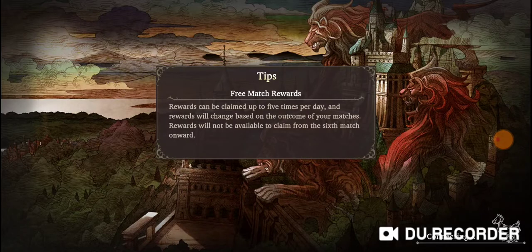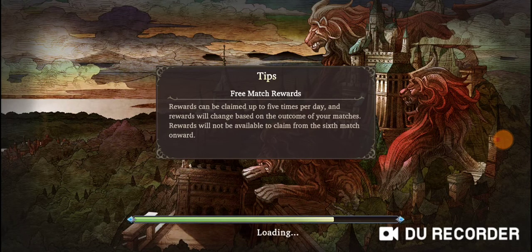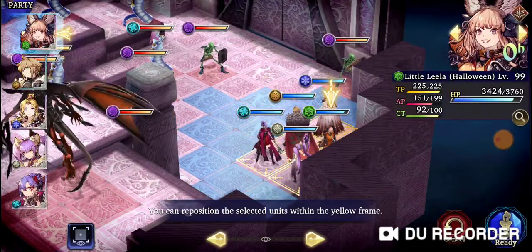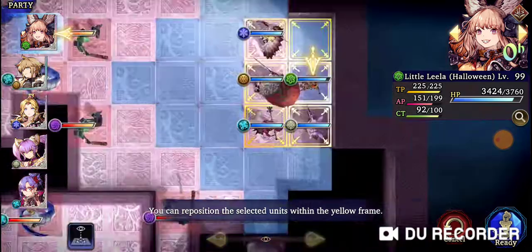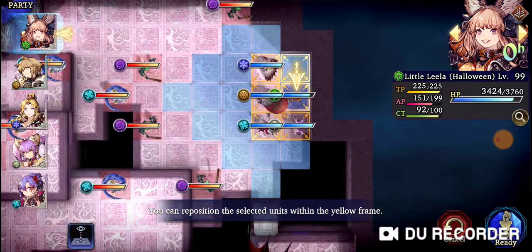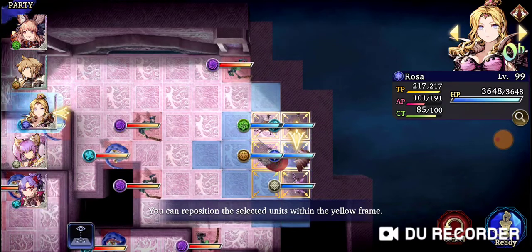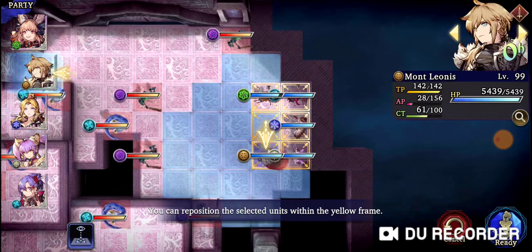I'm gonna see if I can beat this in one try. This is gonna be hard because of the Lamia Queens. Gotta think of some exploits you can do here. One of the most important things to do in the tower is your unit ordering. There's a reason why I put Rosa in the middle — it's so that her Prayer can go off in the first turn.